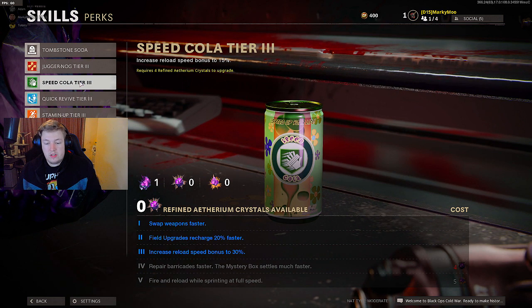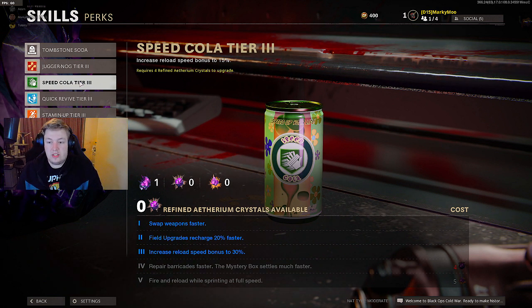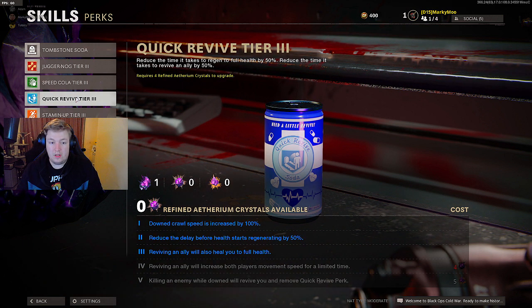Speed Cola tier 4: repair barricades faster, and the mystery box settles much faster. Tier 5: fire and reload while sprinting at full speed - that's actually great. Quick Revive tier 4: reviving an ally will increase both players' movement speed for a limited time. Tier 5: killing an enemy while down will revive you and remove the Quick Revive perk - kind of like the mechanic from Borderlands.